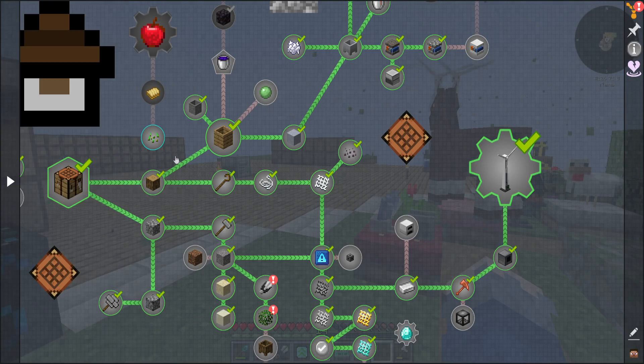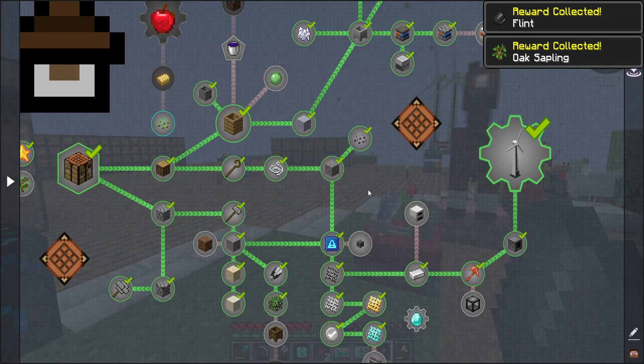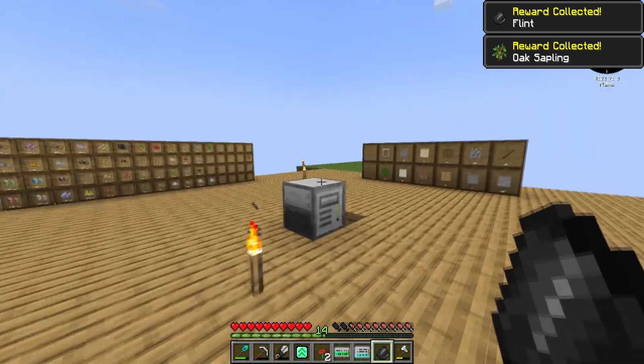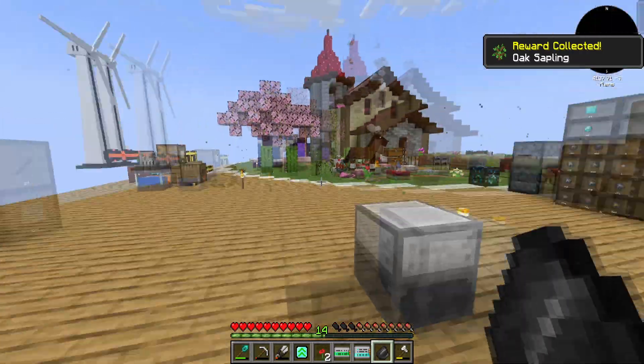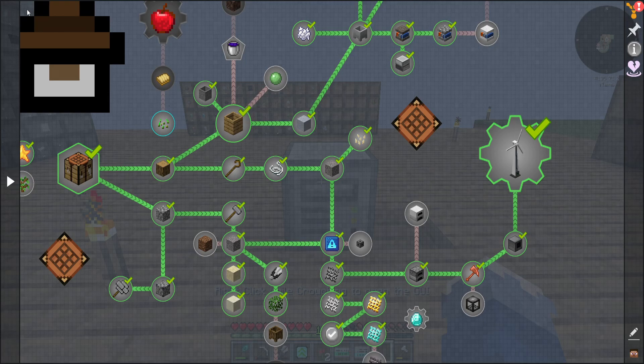Quest-wise, some obviously had to be completed off-camera. I did some shears. I made a big grass platform — I didn't really show this — just for where we're going to put a tree farm, if we decide to do that today or not.